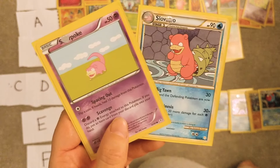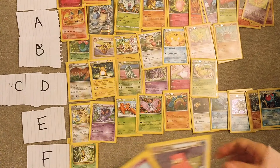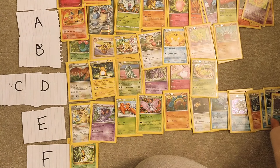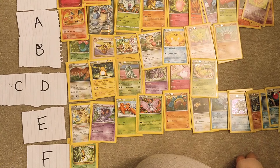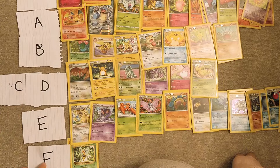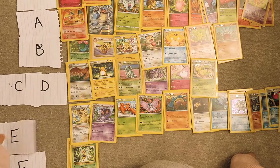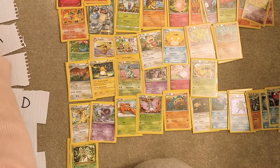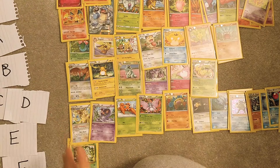Slowpoke and Slowbro — these are pointless Pokémon, these can go in E.